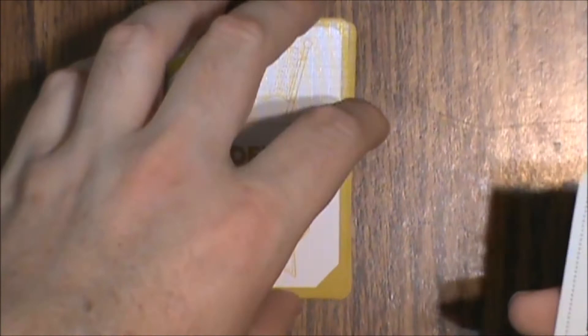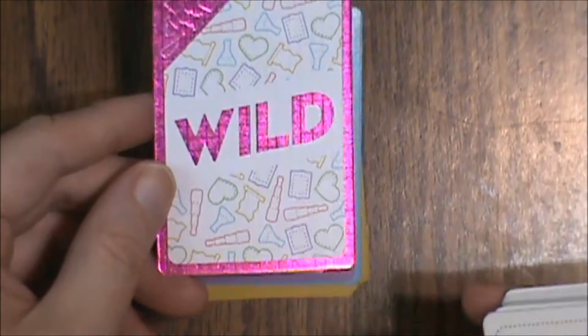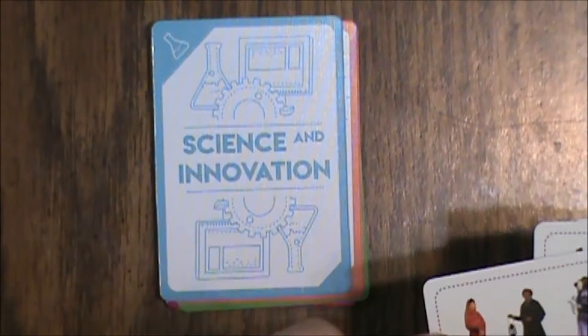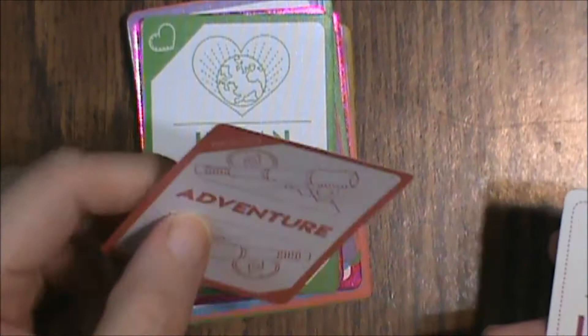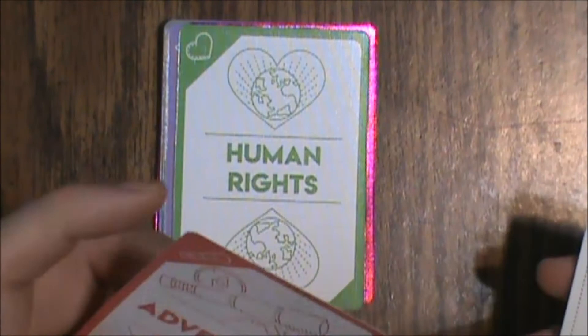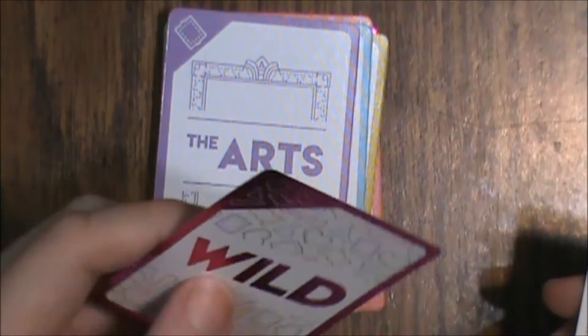We've got leadership, science and innovation, the arts, and wild — I do like the sparkliness of it, kids will like that. We've got human rights, adventure, science and innovation, the arts, wild, human rights, adventure, science and innovation, the arts, wild, human rights, adventure — I think we've got a theme here. Science, innovation, the arts, wild, and finally human rights. That's the first deck.